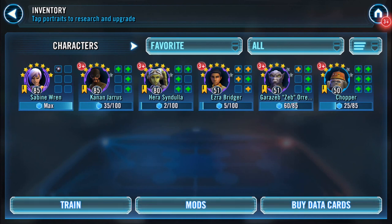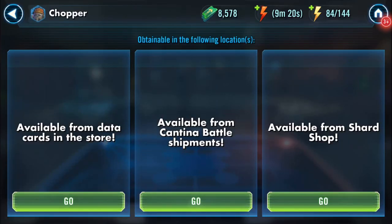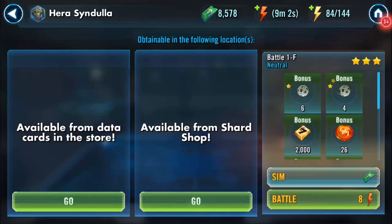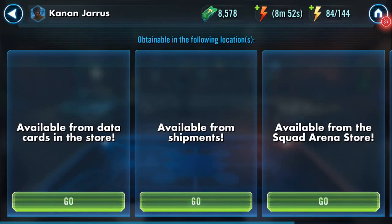Zeb will be stepping up to level six reasonably soon — he's the one in Galactic War. Just in case you weren't aware: Cantina Battle Shipments for Chopper, Galactic War store for Zeb. She's in the one before, I believe — yeah, one F.